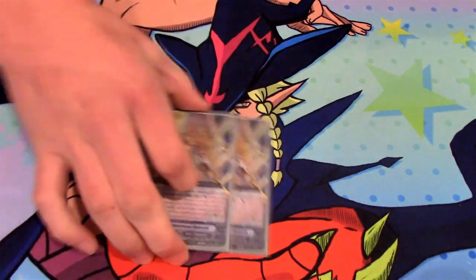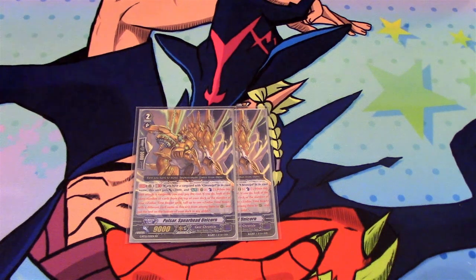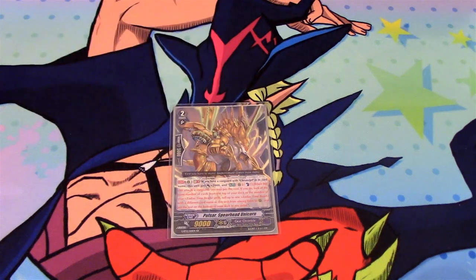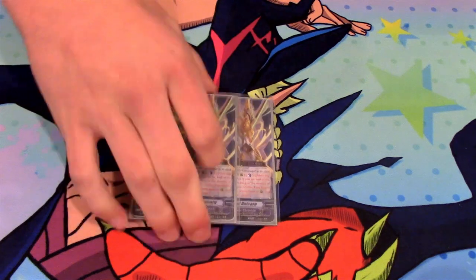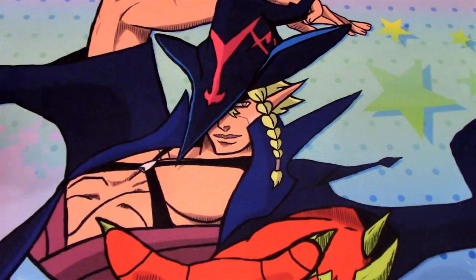We got 2 Pulsar Spearhead Unicorn. If you have a Chrono Jet Vanguard, it gains 2k. And on attack, Counterblast 1 — check the top card of your deck for every ZTB unit, including itself, on your field. And you call up to 1. So you can make some pretty fun plays with that — the more field you have, the better your chance of finding a good card.